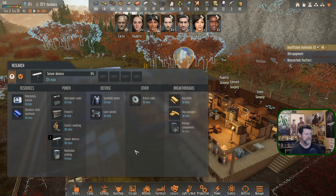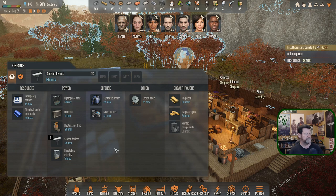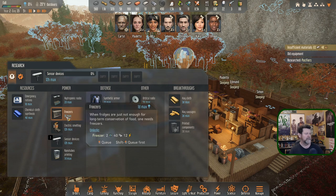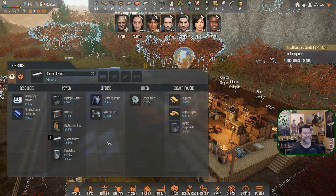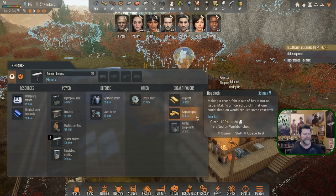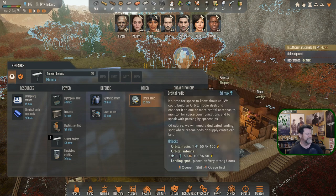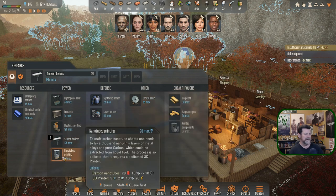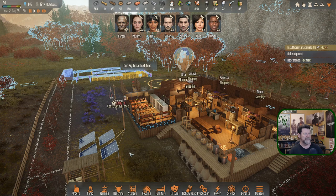Here's what's left on our research slate. We're working on sensor devices now. We want hydroponic racks to grow things indoors. We're skipping the freezer unless someone knows it opens something useful. We've got the orbital radio. We don't need to research laser pistols — we have so many. Hay cloth and hay sausage don't seem useful.